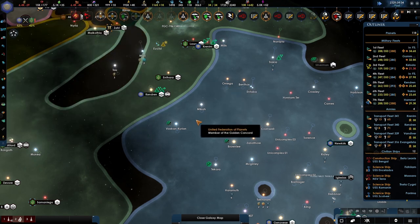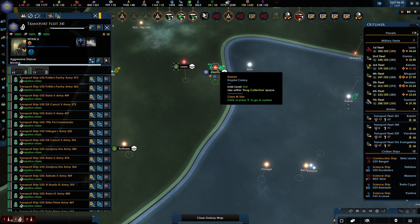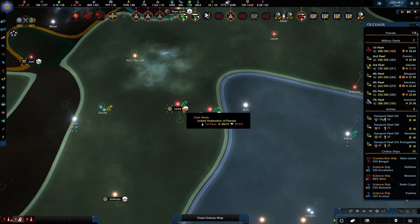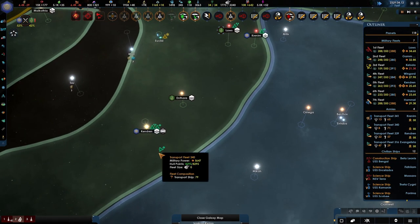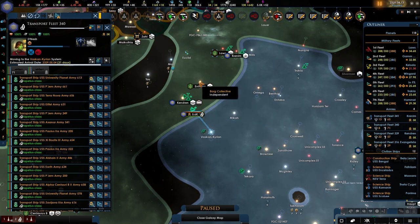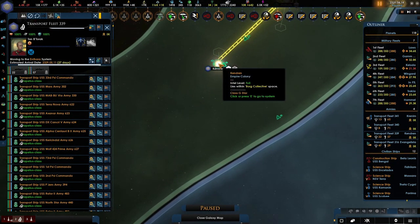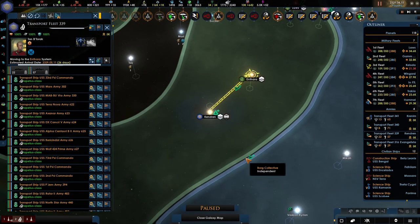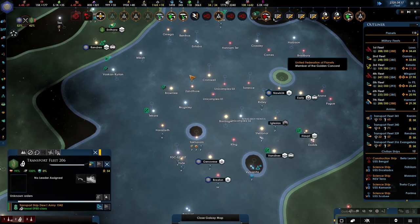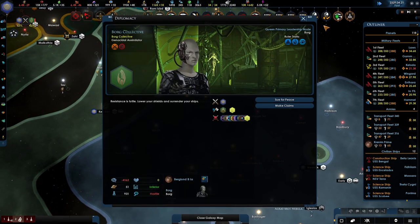Okay so you're moving into position, which is good. Construction complete. Where are you going? Why would you do that? Go there. Hostile fleet encountered — just go there. Hostile fleet — yeah, you know, they just don't know what to do anymore. They're really inferior.